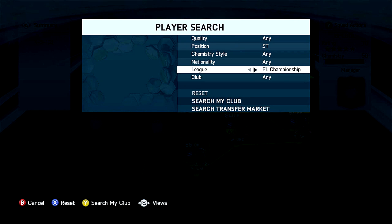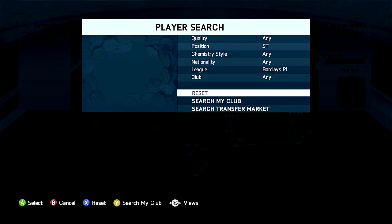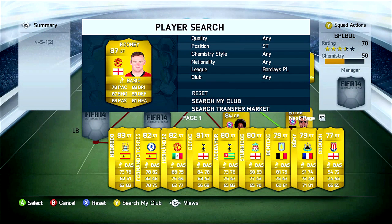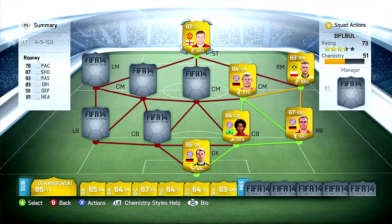It is time to choose our first player from the Barclays Premier League — and this is Wayne Rooney from Manchester United. I don't have to say anything about him because you just see it: 87 overall rating, one of the best strikers in the world. So this is why he is our striker, and now we are looking for the central midfielders from the Barclays Premier League.